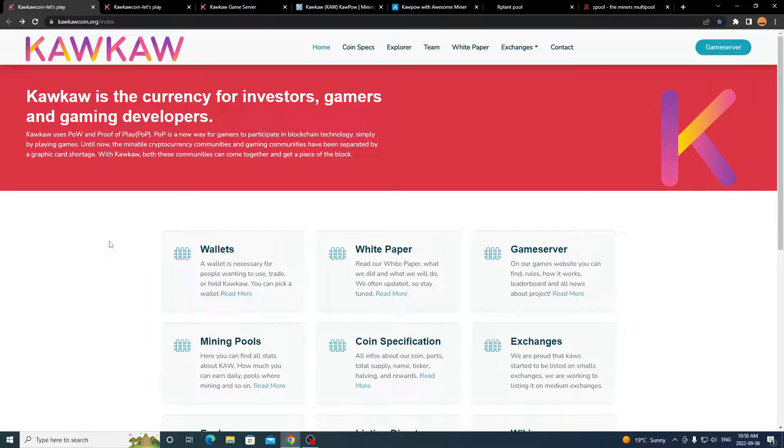These coins have started to come out to incorporate gamers and miners so we can use graphical power in both ways. If you're a gamer, you can earn coin by playing certain games, and if you're a miner you can do the original proof of work and earn coins that way. I'll be going over the website briefly, showing game servers, mining pools, which software to use, and how to mine. The coin is called Kaka — a currency for investors, gamers, and gaming developers.